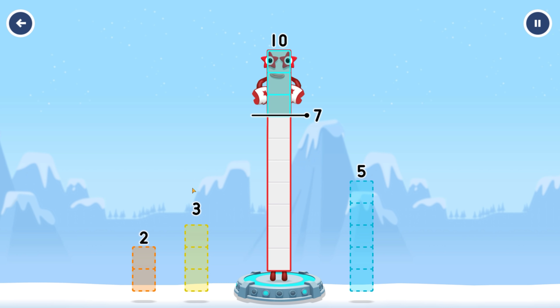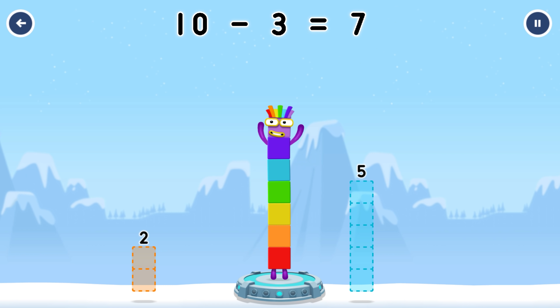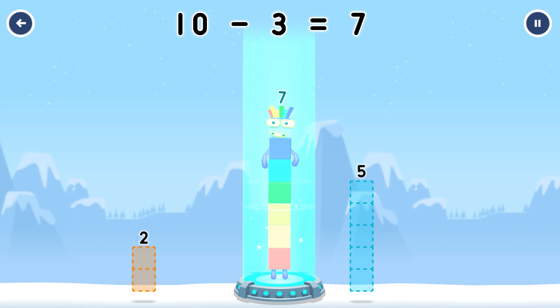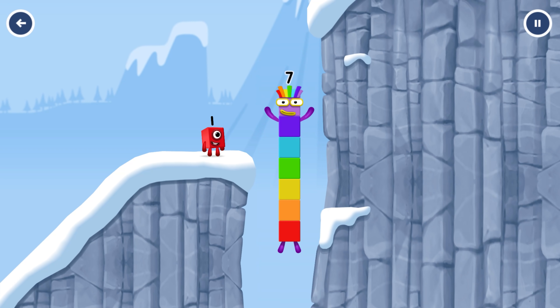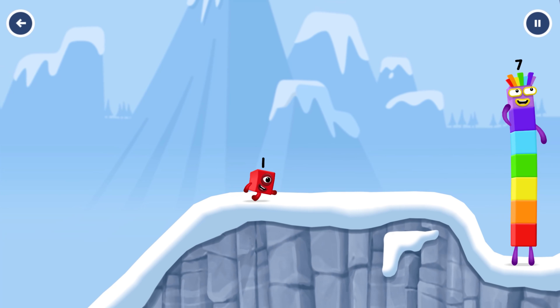Take number blocks away from ten to leave seven. Three. You solved it. Ten minus three equals seven. I am seven. Excellent.